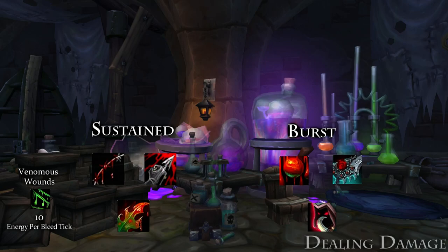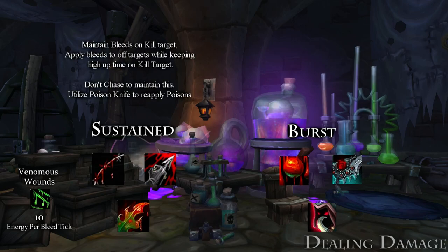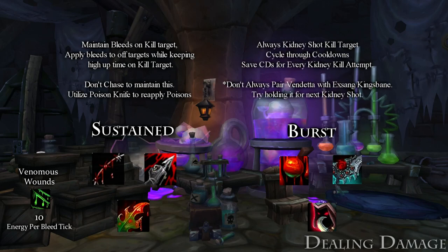How and when we choose to use these depends on the comp we're playing. Generally, it's good to use your cooldowns early to force defensive CDs from your enemies. Here are the keys to maximizing your damage output: maintain bleeds on the kill target, apply bleeds to off targets while keeping high uptime on the kill target, always Kidney Shot the kill target, cycle through cooldowns and save a CD for every kill attempt. Don't always pair Vendetta with Exsanguinate and Kingsbane — try saving it for your next Kidney Shot kill attempt.